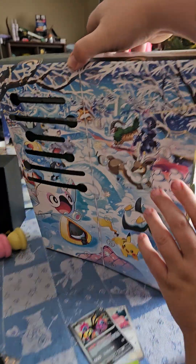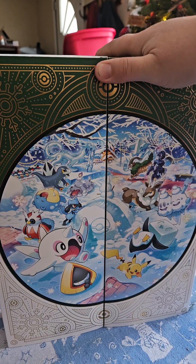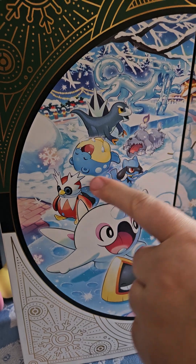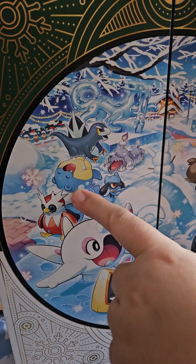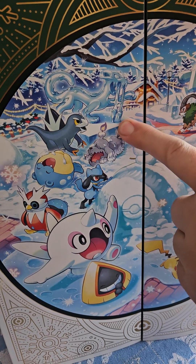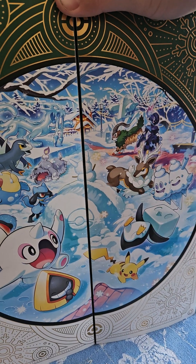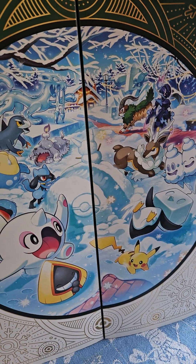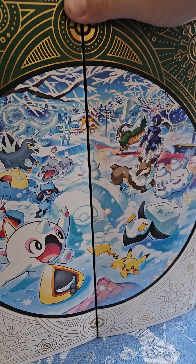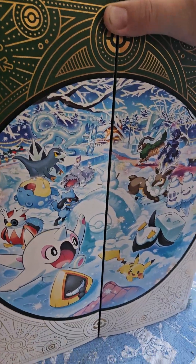That's a neat design. You want to see the picture without the slots taken out? Look — is that Seel? He looks so happy. That's supposed to be an ice sculpture. Oh okay, that's cool. And then there's a Regileleki ice sculpture or something like that — Regigigas or whatever, one of the Regis. It's really neat. A lot of ice type Pokémon, but other things too that seem related.